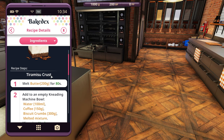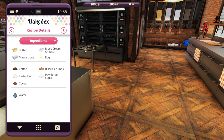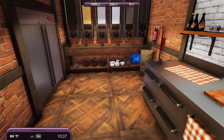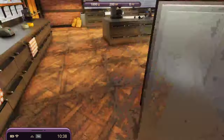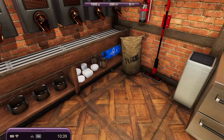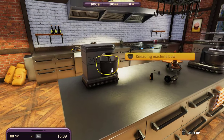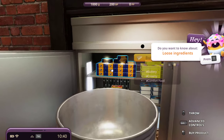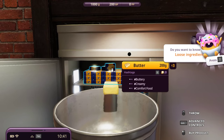Melt butter 200 grams for 80 seconds - how do I do this? Ingredients: butter block, cream cheese, mascarpone, egg. Butter 200 grams - nope, put it back. Where do I need to put it? Loose ingredients - butter, 200 grams, nice!